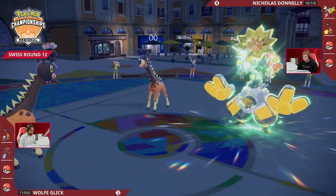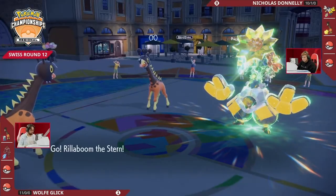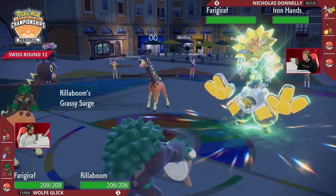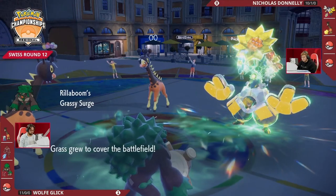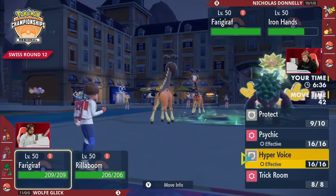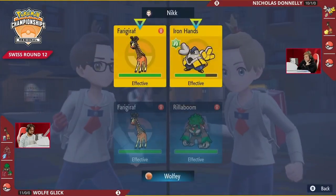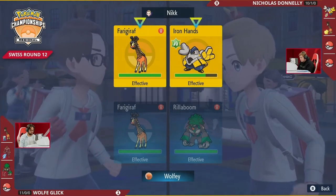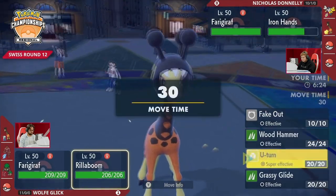I love that Close Combat play. You probably don't need Helping Hand to pick up the KO with Wild Charge, but what Nicholas was covering for was any combination of attacks — by going for Close Combat you cover for a Rillaboom switch-in, you knock out Incineroar, you might even knock out Rillaboom honestly. A brilliant play. Nicholas's Farigiraf is now putting in so much work — in the previous game it was Wolf's Farigiraf applying pressure, but this Helping Hand plus Farigiraf is so much pressure.